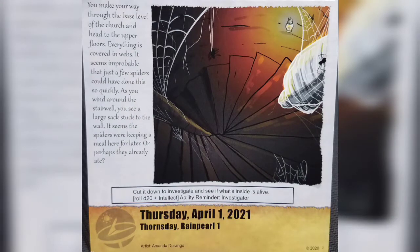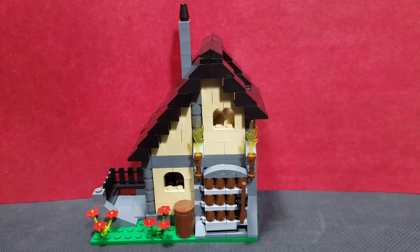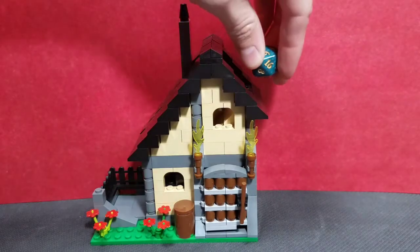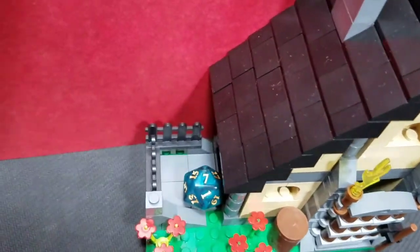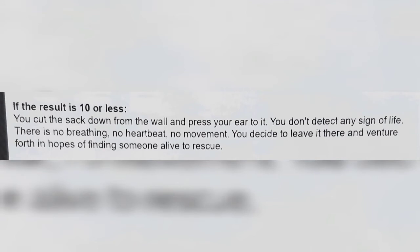Thursday: you make your way through the base level of the church and head to the upper floors. Everything is covered in webs — impossible that just a few spiders did this. Winding up the stairwell, you spot a large sack stuck to the wall. We'll try to cut it down and investigate by rolling d20 plus intellect. I have +2 intellect but no investigator ability. We roll a 7+2 = 9. Result of 10 or less: you cut it down, press your ear to it, but detect no sign of life — no breathing, no heartbeat. Leave it and venture forth.